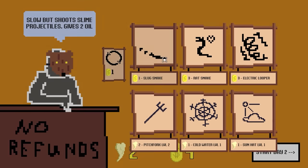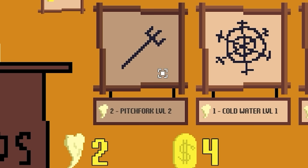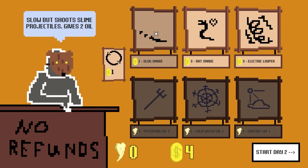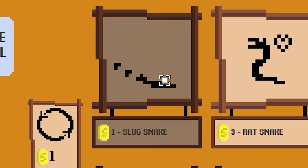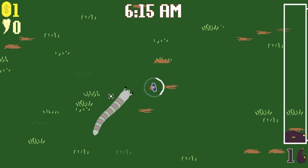The snakes drop oil when they die, and the oil turns into money. They also drop fangs that I can use to upgrade my weapons. We have a pitchfork which is high damage, short range, and we're going to increase its attack rate. Then we need to bring more snakes in to defeat. The more expensive the snake, generally the better loot you get from it. We're going to bring in a slug snake for now because they're very slow.